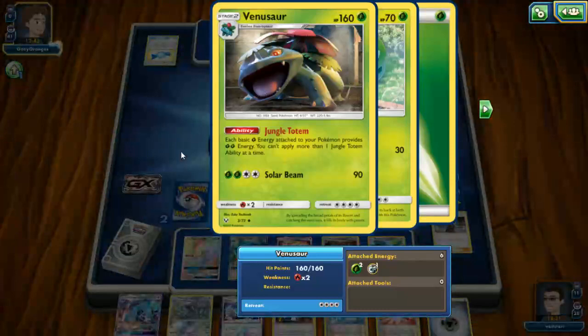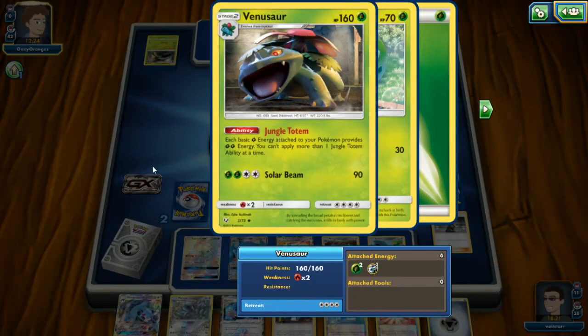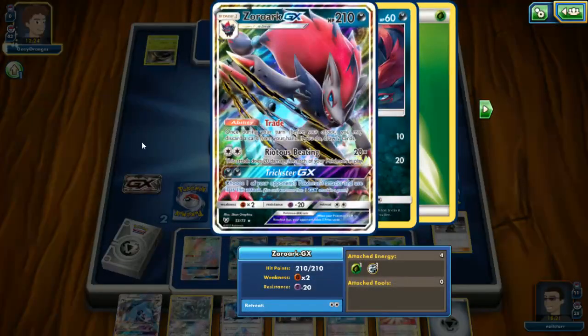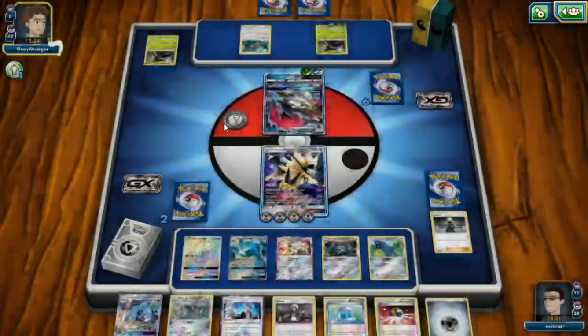Bulbasaur has evolved to a Venusaur! Each basic Grass energy attached to your Pokemon provides two Grass energy — you can't apply more than one Jungle Totem ability at a time. So you've effectively got six energy attached to your Venusaur, and three here for whatever reason — four technically — with none of those being Dark, so you can't even use your GX ability.